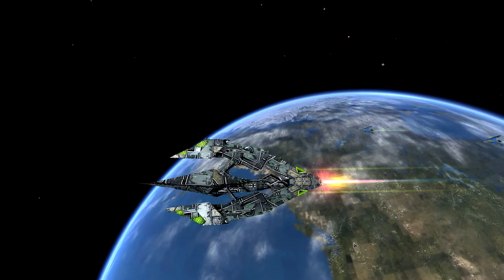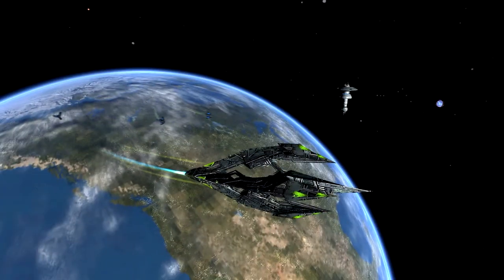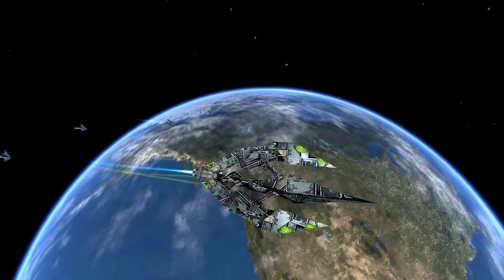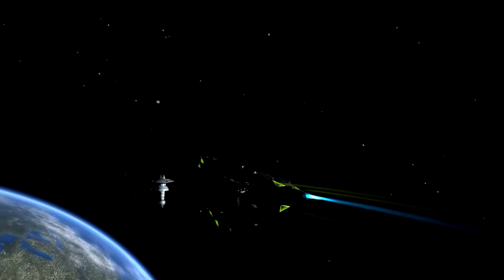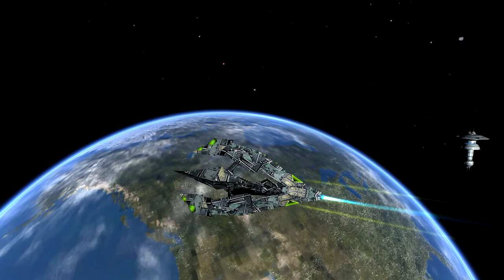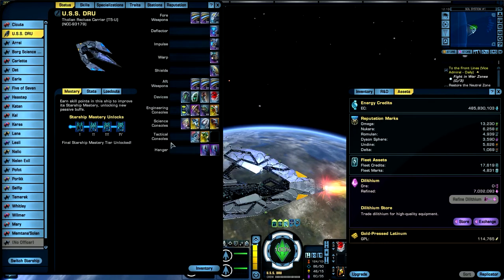Last is the Breen set — look at that, the ship changes completely. It's like old newspapers wrapped around it. I like it — it always has that industrial look, like the hull plating hasn't been finished yet. But I like it. Now let's go back to using the New Romulus set for this ship.